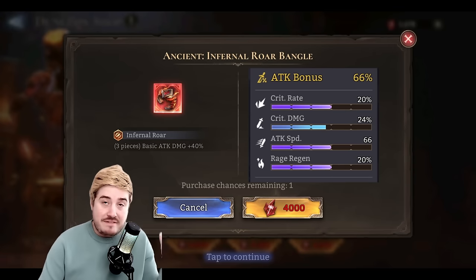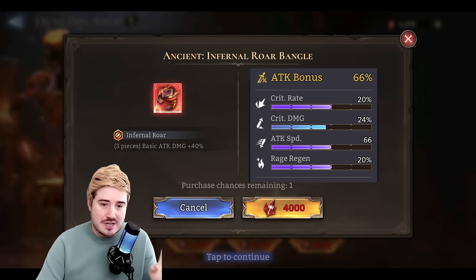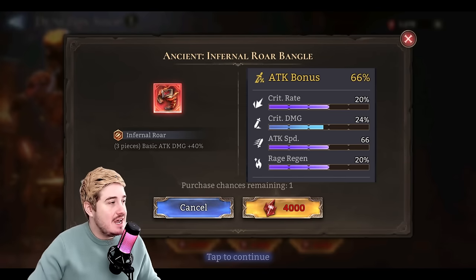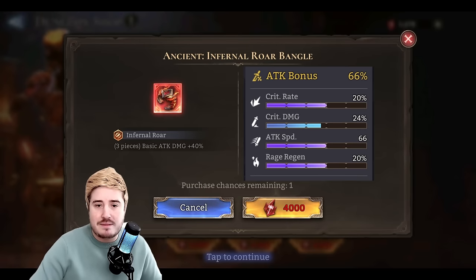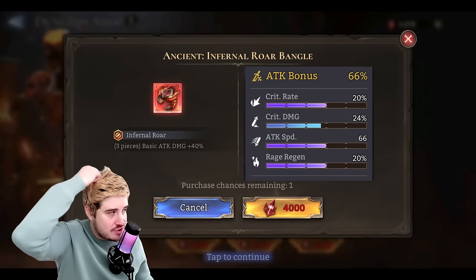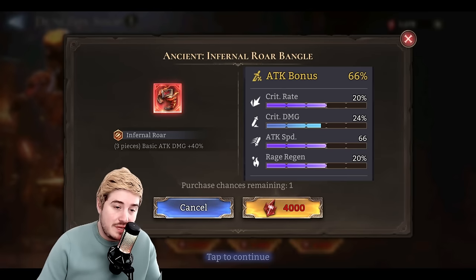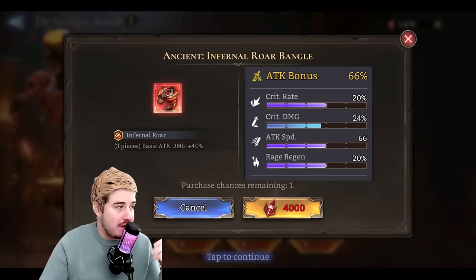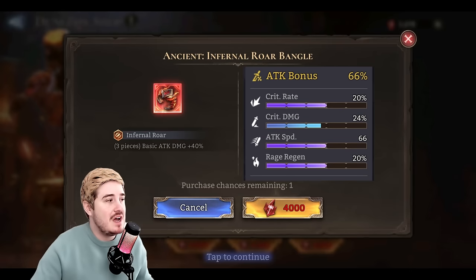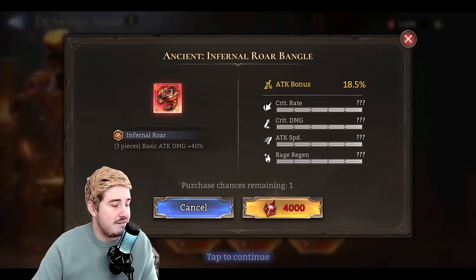If you told me from the whole event I was guaranteed only this piece, I'd be pretty okay with that. This takes months of farming — I think I've won maybe one or two bangles at this level my whole account. I think almost anyone will find this to be an upgrade. You put this on your Zealot 2, the previous best piece goes on the next hero, and the trickle-down effect cascades down your roster. So it's a huge upgrade. I think for most players it's a must-buy.